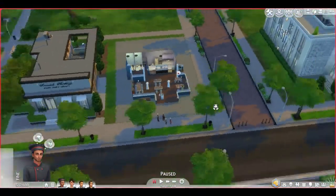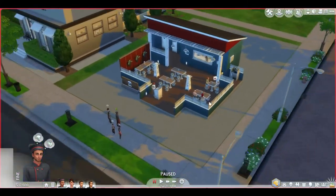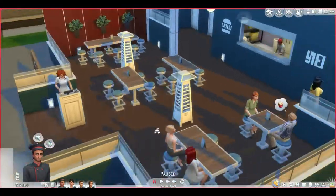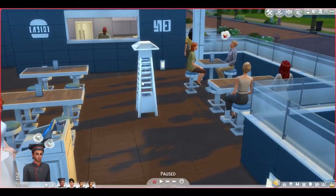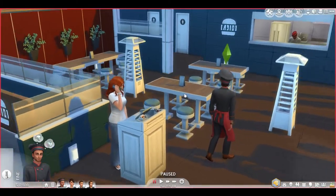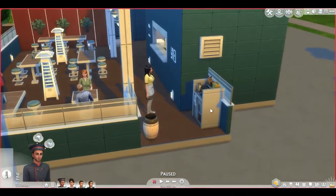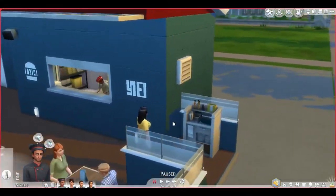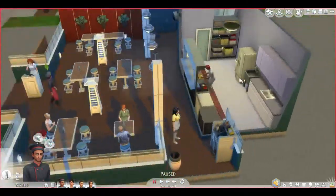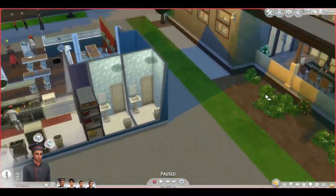Burger Bar is more of an outdoor restaurant. There are tables with a 90s vibe with the chairs, a reservations area, the chef's station with a half wall, and the chef's area where plates are placed. The Chez Llama is a classy bar and restaurant - it even has a balcony, a coat area, a lounging area for waiting for your table, and a waiter station.